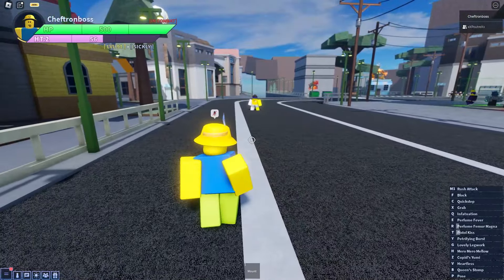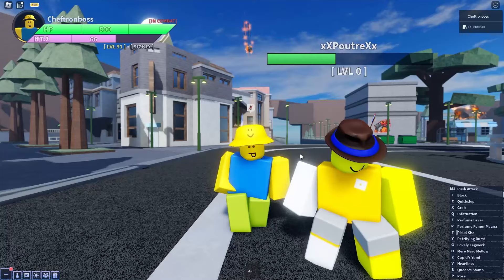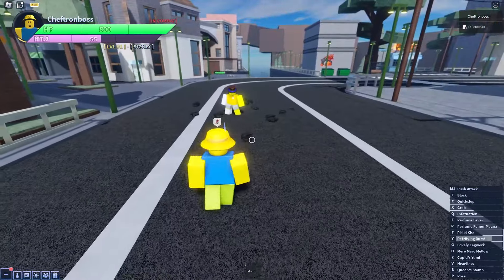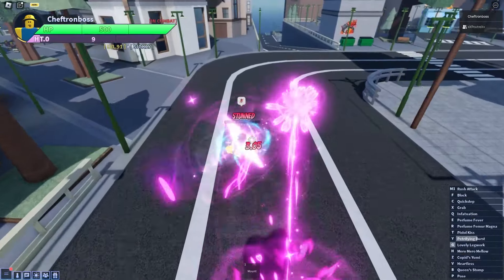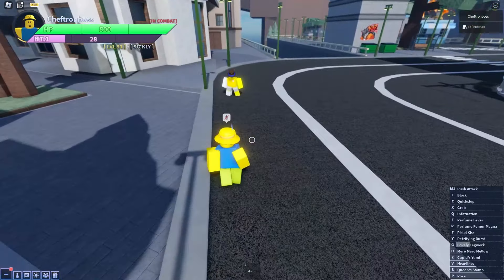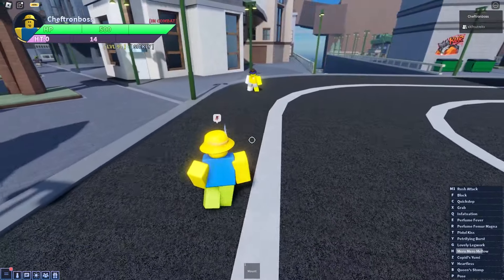After that you've got pistol kiss - there are two variants. One which you don't hold does a little bit of damage, and the hold version applies the petrification passive onto the opponent and does more damage. Then there's petrifying burst where you jump in the air and throw some arrows. There's lovely lovely legwork where you spin around and do some love things - it's actually very useful to catch people running.